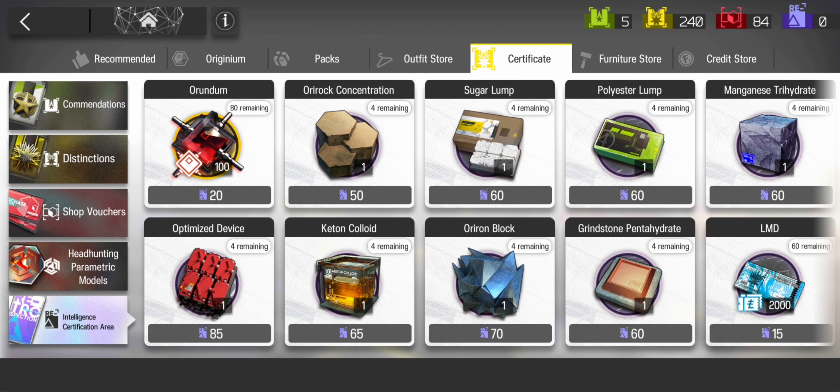Moving on, we have the intelligence certs store. Just focus on buying out the Arundum first, then buy the other materials you require.